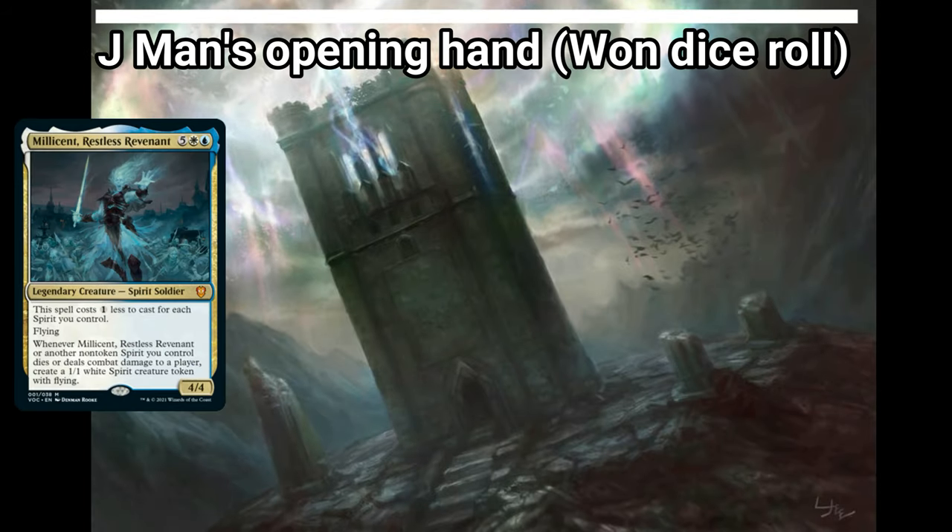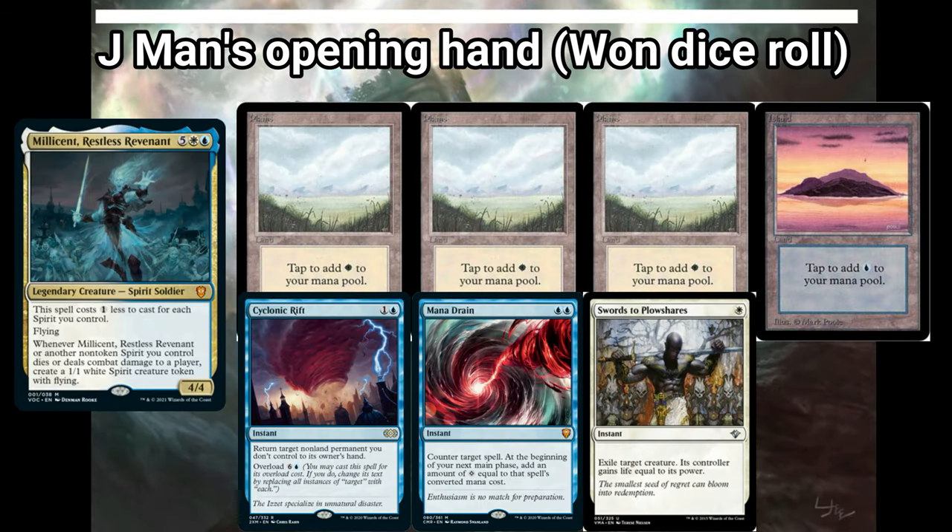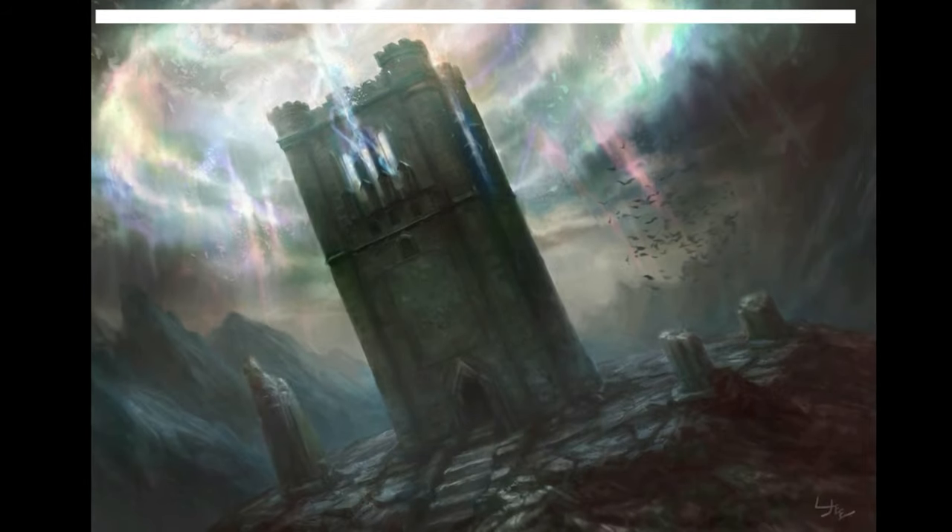Today I have a game of Commander for you. J-Man's going to kick us off with Millicent, Restless Revenant — an Azorius spirit flying deck that's looking to beat down opponents super fast and evasively. He has three Plains, an Island, Cyclonic Rift, Mana Drain, and Swords to Plowshares in his seven-card opening hand.